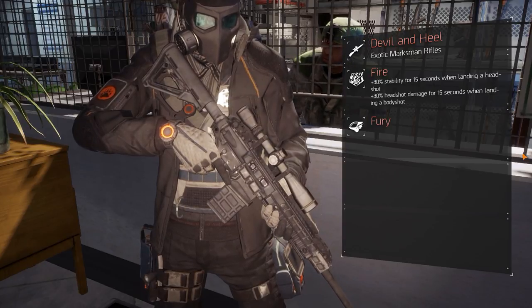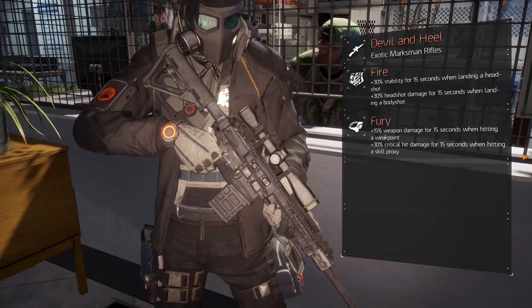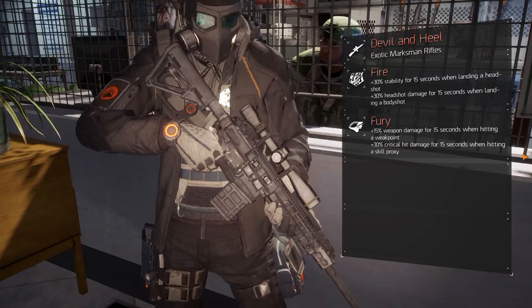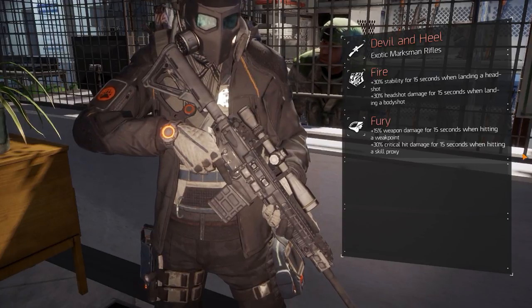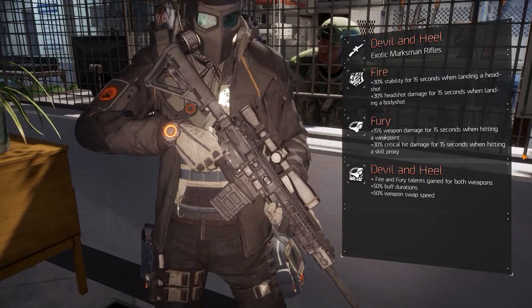The Heal's talent, Fury, increases weapon damage by 15% for 15 seconds when hitting a weak point. Additionally, hitting skill proxies increases critical hit damage by 30% for 15 seconds. Both are quite powerful, but the weapon set bonus, the Devil's Heal, makes it so both weapons gain both talents.